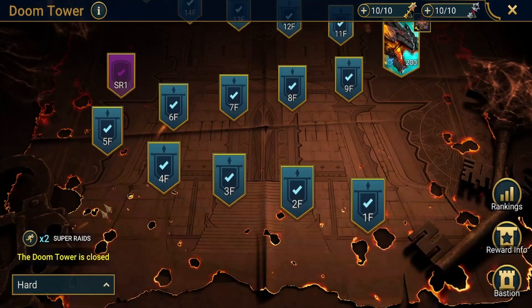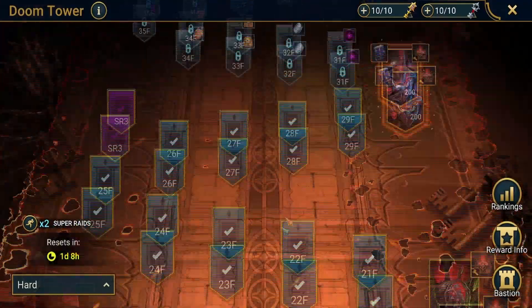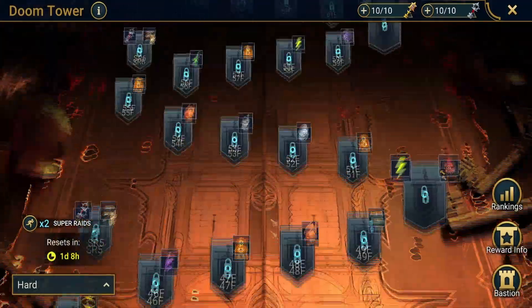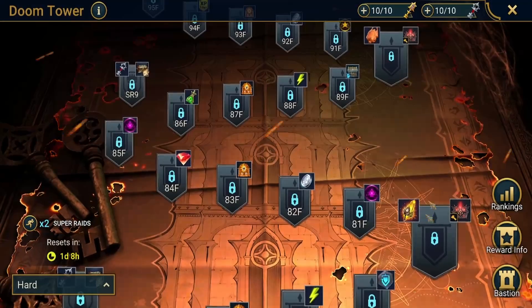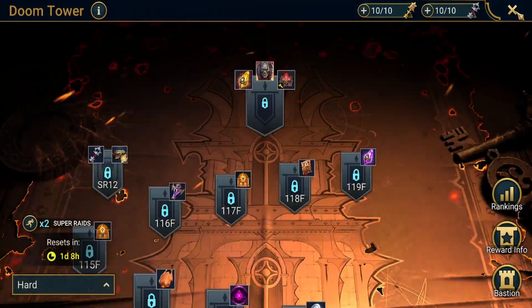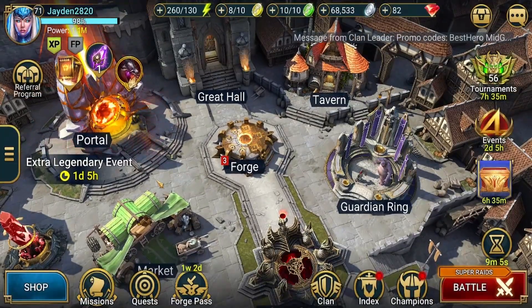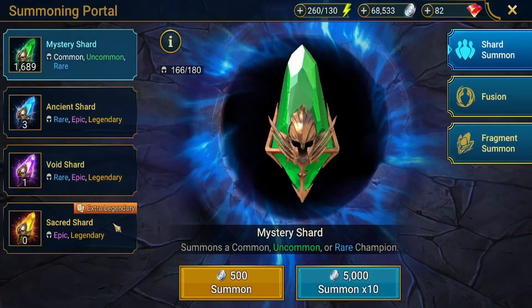For doom tower, I don't believe you get sacred shards from normal mode, but on hard mode you can get one here and one there. That covers everywhere you can get sacred shards. Sacred shards are the toughest to get in large quantities.